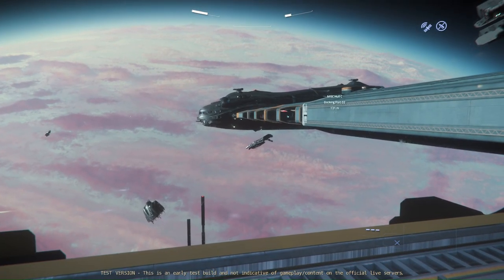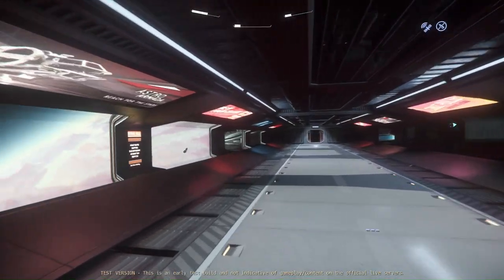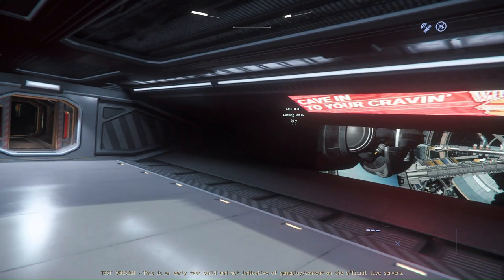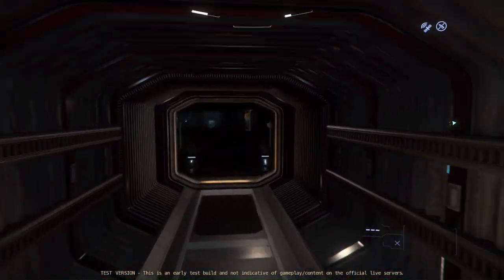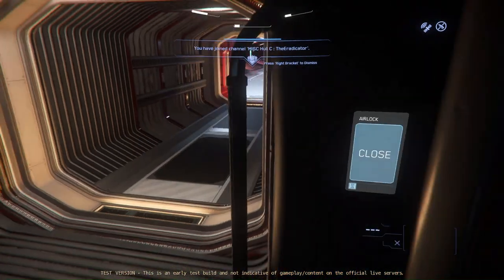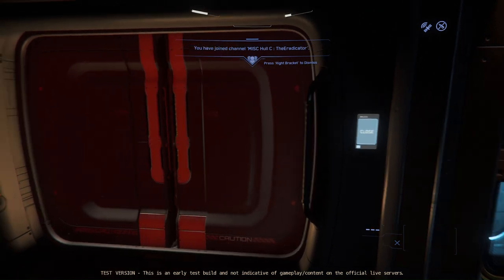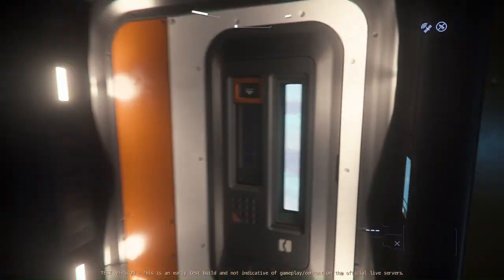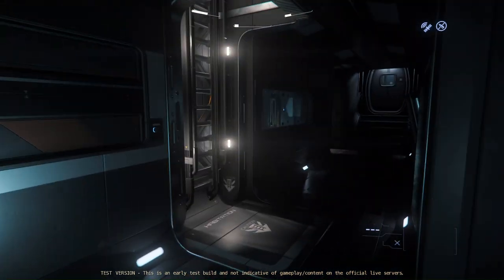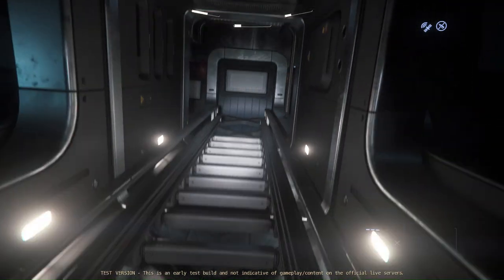Hey guys, welcome to the channel, it's E-raden. In today's video I'm going to take you around the verse in a Halsey, the brand new mass hauler that was released in Star Citizen in 3.20, at least in the PTU. We're gonna go inside here in the docking collar. Pro tip: never forget to close that door because it's not going to automatically close, and anyone can just follow you and get in the ship if you are not careful - especially when you are traveling around the verse with a million alpha UEC on you.